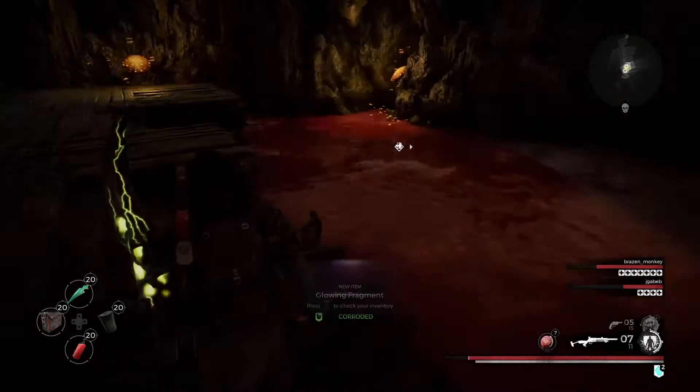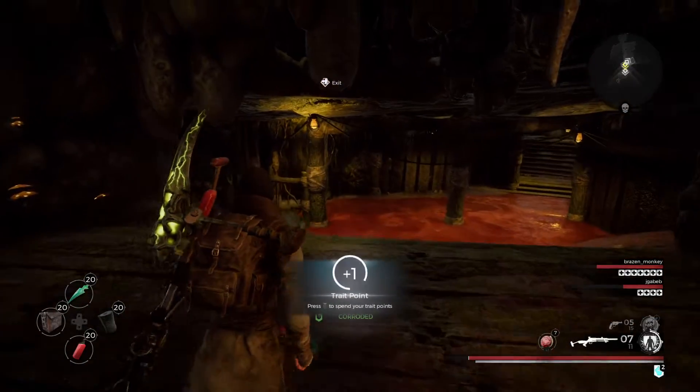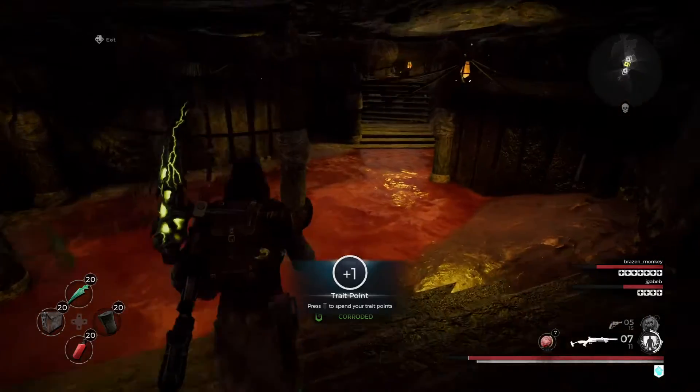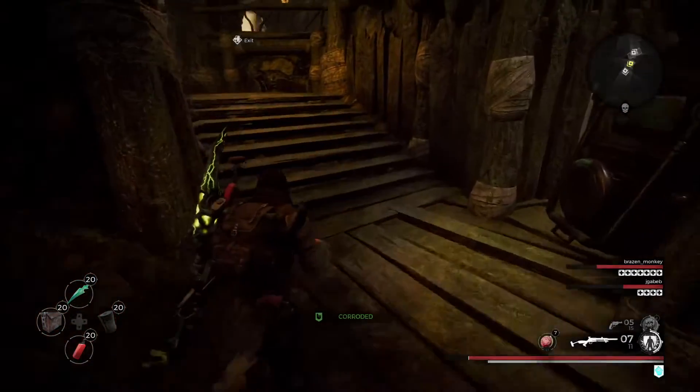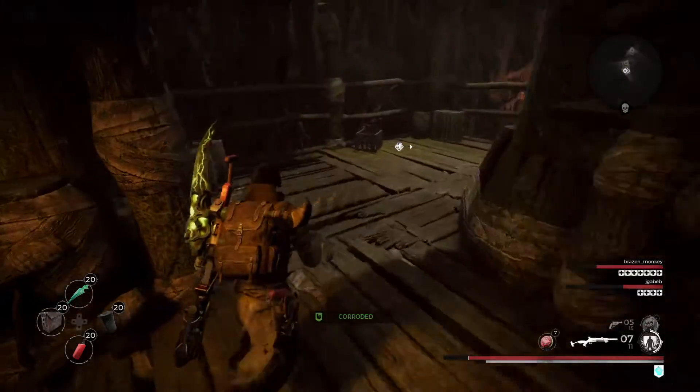I got a glowing fragment. Oh yeah, because we did it in the other — in survival. Got it. Survival resource gear — we're going to need that for a powerful weapon mod.